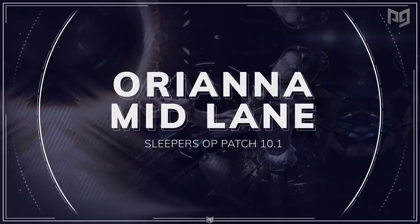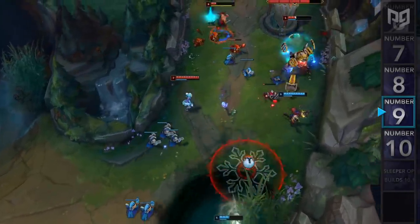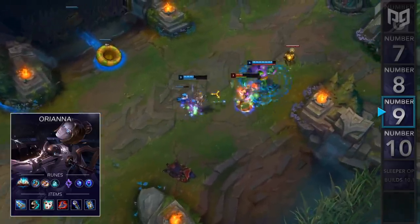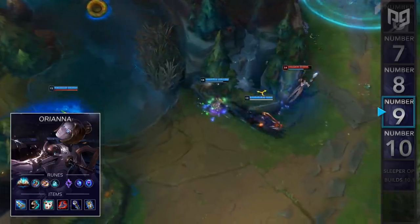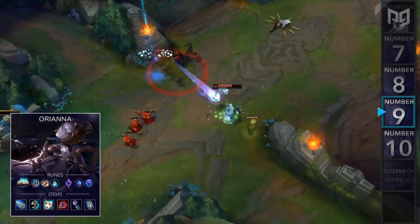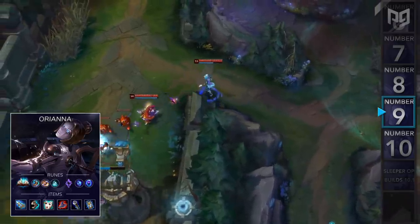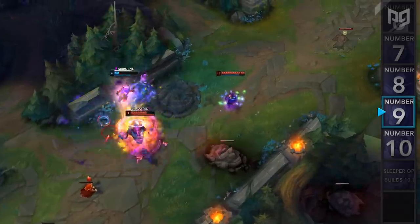Next up at number 9, we have a build for Orianna Mid. Recently, pro midlaners have been spamming a new build involving skipping Luden's Echo and building Hextech GLP instead. The reason is that the GLP active guarantees Orianna hits her full combo. In addition, GLP is about 400 gold cheaper but provides almost the exact same stats as Luden's. For runes, you can go either Spellbook, Summonary, or Phase Rush depending on personal preference, though our analysts recommend Spellbook with Free Boots, Biscuits, and Time Warp Tonic, followed by Sorcery Secondary for Mana Flow Band and Transcendence. For items, rush Hextech GLP into Sorc Boots, Liandry's, Deathcap, Void Staff, and Zhonya's Hourglass. I absolutely love this build and have started using GLP on other champions as well — the item is sleeper OP.